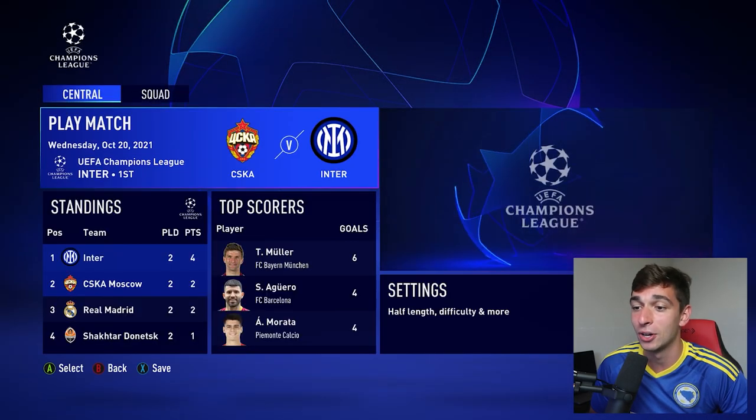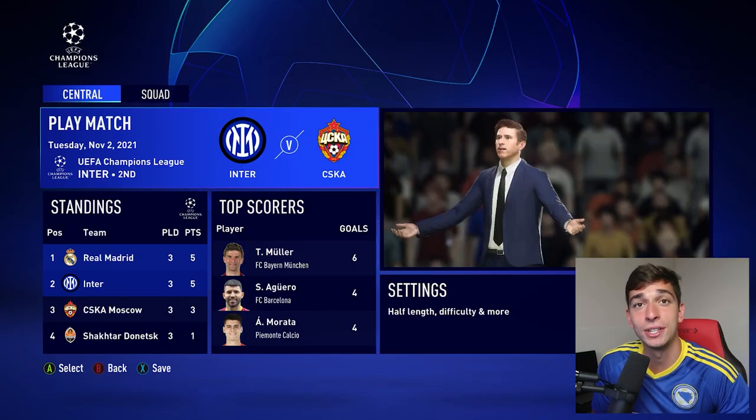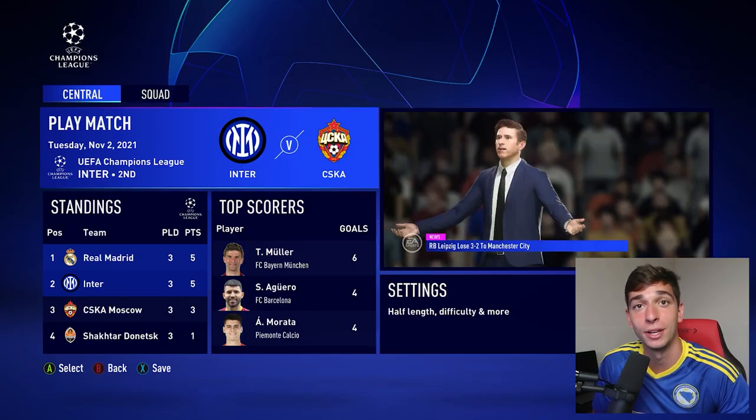Hopefully we get our first win against Inter Milan. They're in first, which is not the best sign. 1-1 draw again! Sergei Milinkovic-Savic gets on the score sheet, at least the goalscorers are changing up every time. So after playing every team once, we sit at third with three points. We're playing Inter again — please grab a win this time.